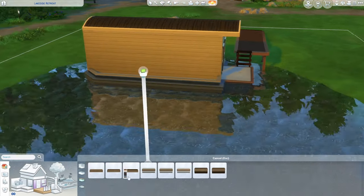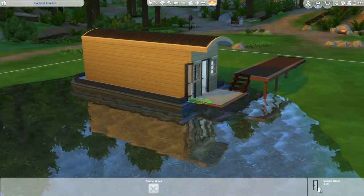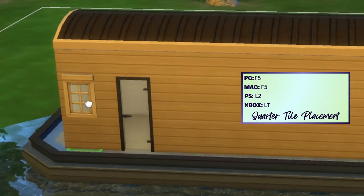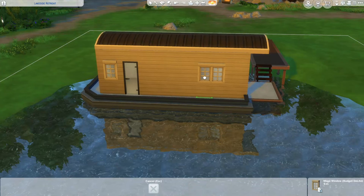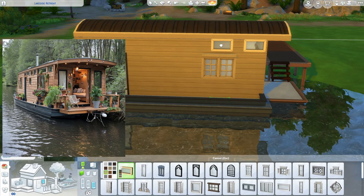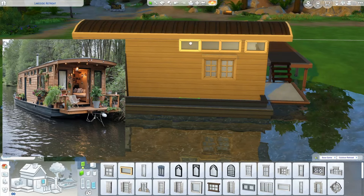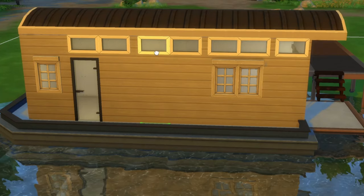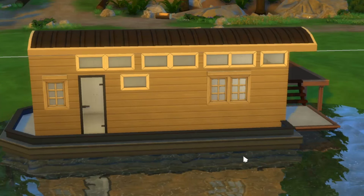I'll just do black for the half wall trim. I'm going to press F5 for quarter-tile placement because I think that window goes there, and then we have a couple more big windows here — about a tile and a half in — and then there are two of them: a little window, then little windows above this little window set. Hold Alt to place. We've got more little windows over here too.